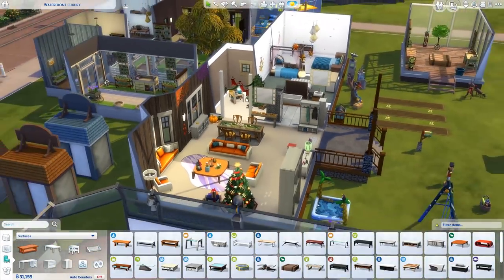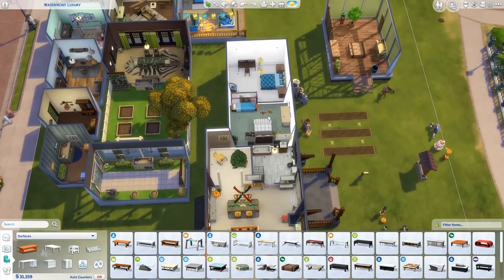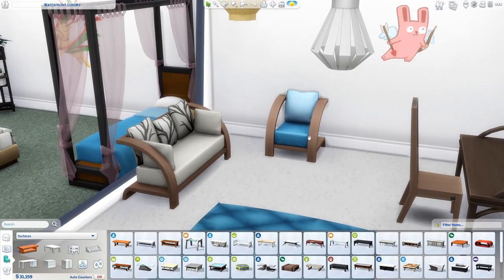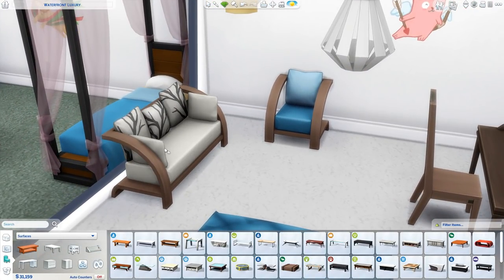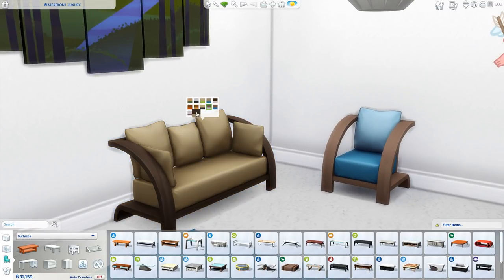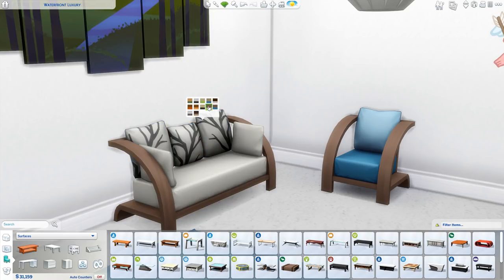We also do have another living room set, which is just a two-seater and an armchair. These two are also quite nice. I think they might be a little bit more specific in terms of where you could place them - they're not as generic as the other ones in terms of styling, a little bit more stylized. But they have a nice array of colors that sort of go with each other quite well.